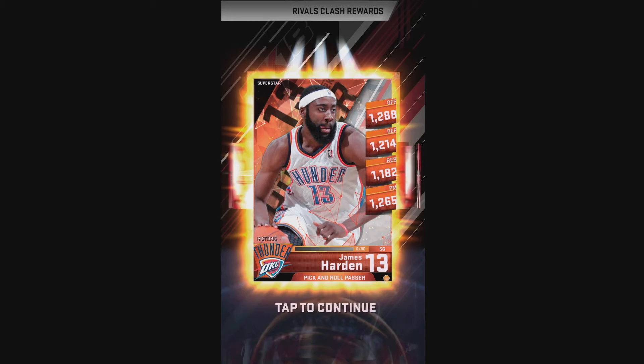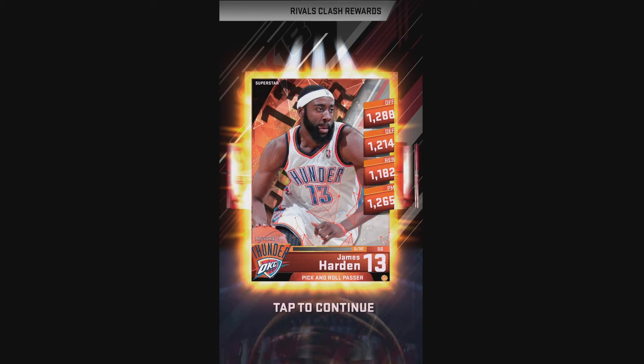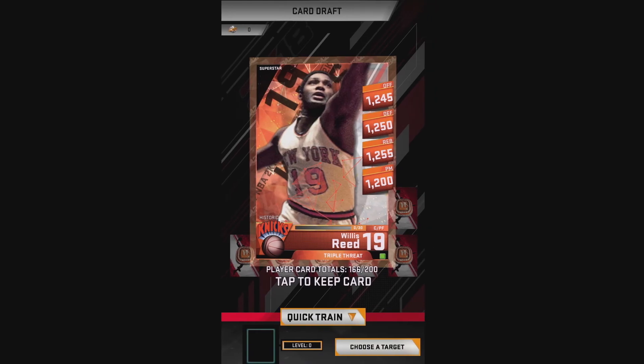Right after finishing this event, my very first game in head-to-head — my reward was a foil superstar, which is a nice bonus after pulling such bad cards all week. Very first game in head-to-head and I pulled a foil historic Willis Reed. So last night I got the foil James Harden shooting guard and then a foil historic Willis Reed. Both are historic cards — triple threat and pick-and-roll passer. Pick-and-roll is going to be offensive and playmaking; the triple threat, since he's a center or power forward, is probably going to be offensive, defensive, and rebounding.